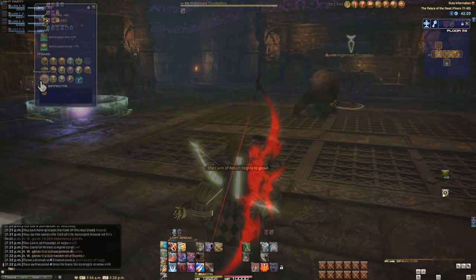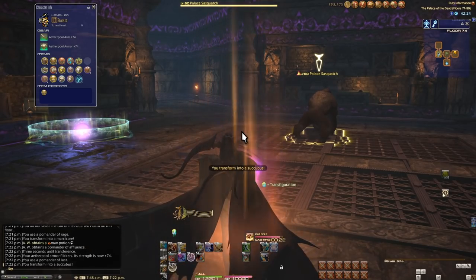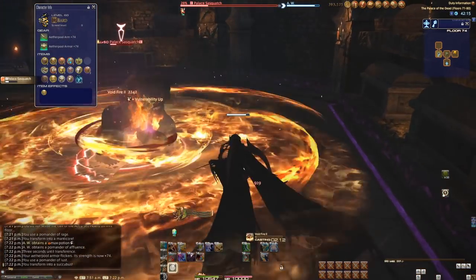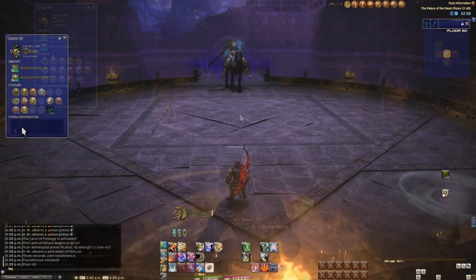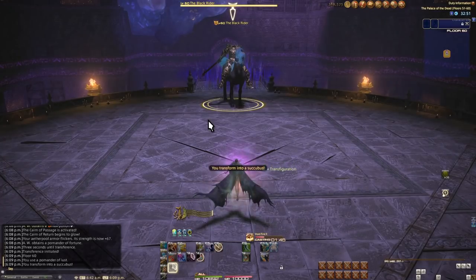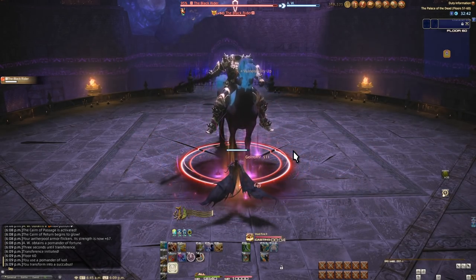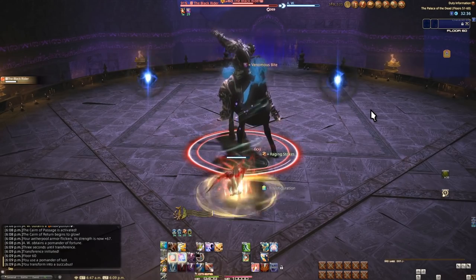Next we have the Pomander of Lust. The only real use of this Pomander is for bosses — normal enemies are not strong enough to warrant using Lust, at least in any of the normal floors. It turns you into a succubus with one attack: a fireball that gives a Vulnerability Up to the enemy hit for about 90 seconds. This can be stacked up to five times and if you use a Lust you absolutely should go for five stacks. The succubus is way weaker than your normal attacks, so start the boss fight with Lust, get the Vulnerability stacks, then end the buff prematurely by clicking off the buff if you can.